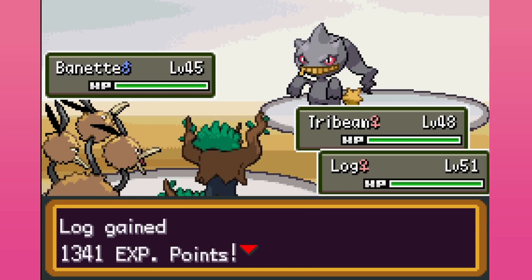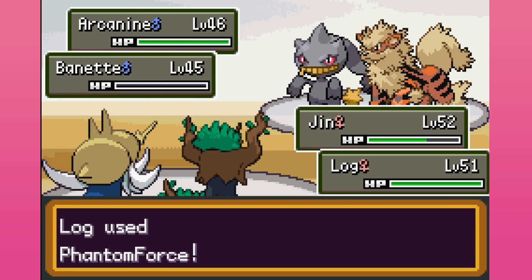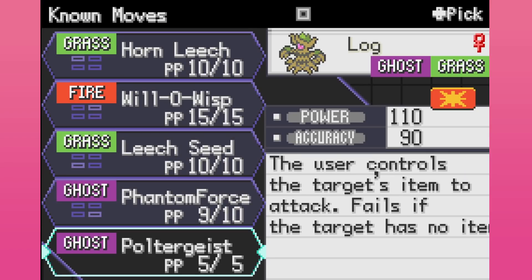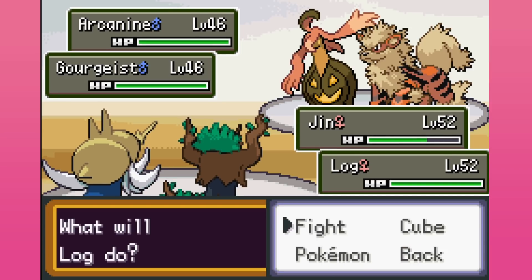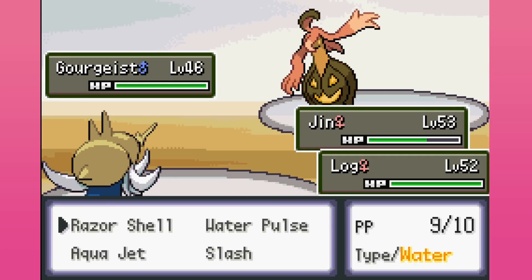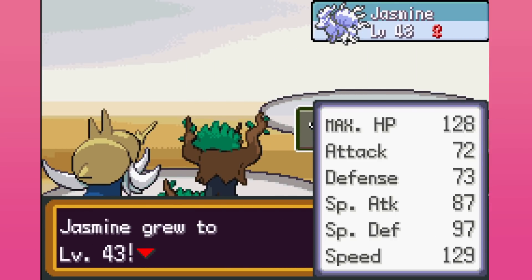Drill Peck — critical hit, let's go! Level 50 and then we've got Phantom Force. That Intimidate kind of sucks so I am going to switch. One-shot it. You've got Poltergeist? Wait — we're learning Poltergeist? It uses the target's held item to attack. No, we don't want to use that. I thought the opponent had a Poltergeist but this game doesn't have Generation 8 Pokémon. Phantom Force — too good. We both went for Phantom Force. It's Aqua Jet here — maybe finish you off before you go. There you go.